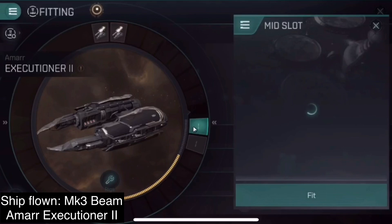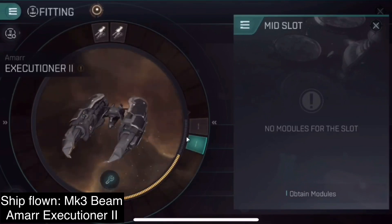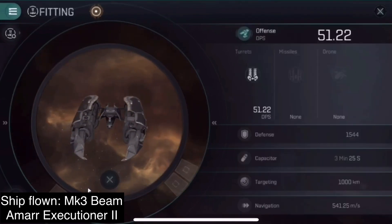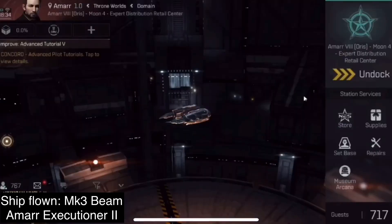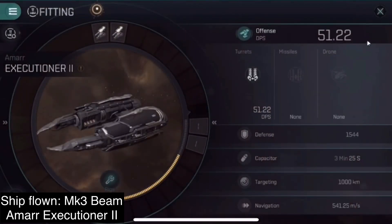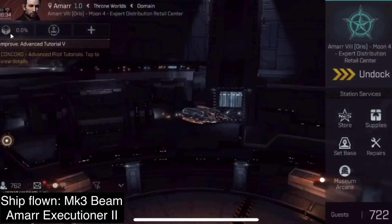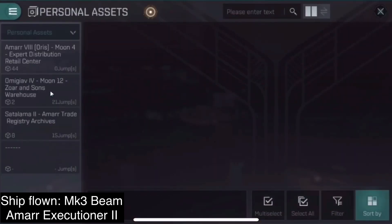As soon as you buy the advanced version of your Tutorial Frigate, you can put on the fittings from your Tutorial Frigate, which should be Mark III by now, and you will be prepared for small level 5 anomalies. Continue running small level 5s until you can fully replace your Mark III guns with Mark V guns, and you can replace your Afterburner and Armor Repairer or Shield Booster with Mark V versions as well.